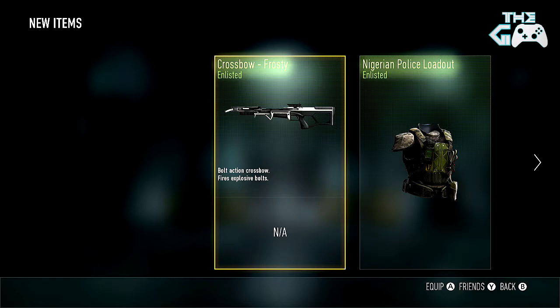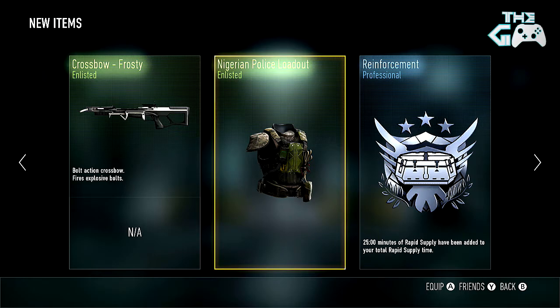Anyway guys, we got another crossbow — the Frosty crossbow. Frosty the snowman is coming out to play with explosive crossbow bolt tips — that is not going to be fun for children trying to pick a snowball fight with him. We also got some Nigerian police loadout thing.